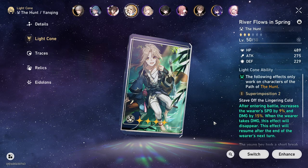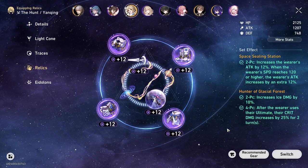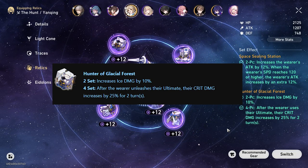For his best 3-star light cone, it's going to be Darting Arrows. Now we're going to take a look at the relics. The best relics for Yenching is the 4-piece Hunter of the Glacial Forest. This is a great relic for him because of all the ice and crit damage you get from it.